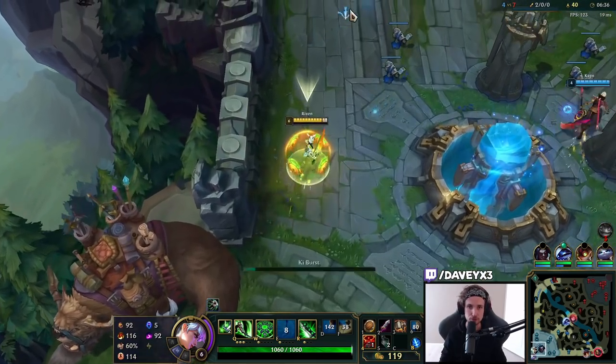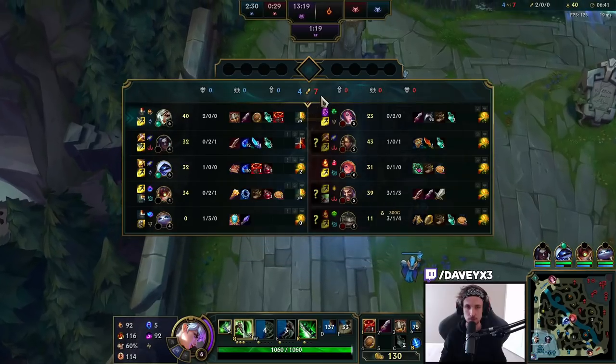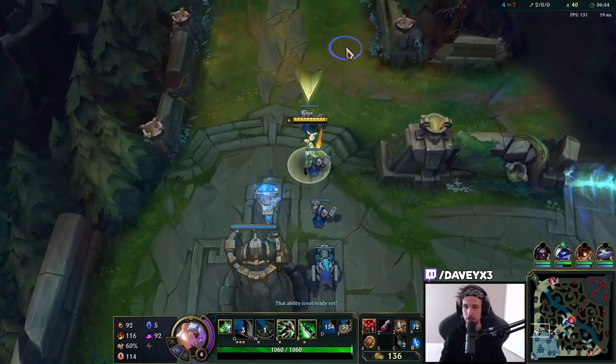Now we have two pots, a ward, and we got Warhammer. The Doran items definitely helped me here in this matchup.